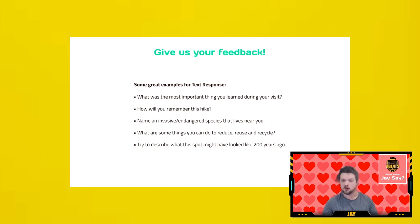Some great prompts include: 'What was the most important thing you learned during your visit?' or 'How will you remember this hike?' You could get more specific and say 'Name an invasive or endangered species that lives near you.' For challenges themed around the environment, you could ask 'What are some things you can do to reduce, reuse, and recycle?' Or if you're a national monument or historic site, a great question could be 'Try to describe what this spot might have looked like 200 years ago, or how these people might have lived in this setting.'